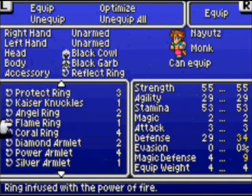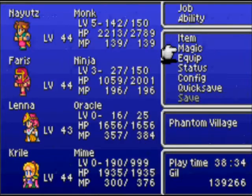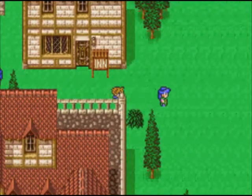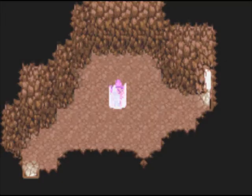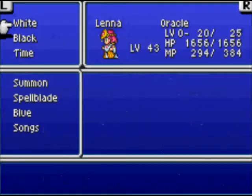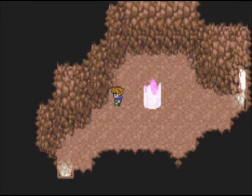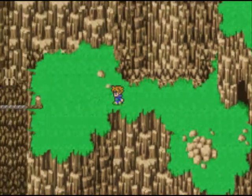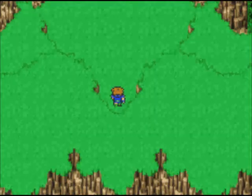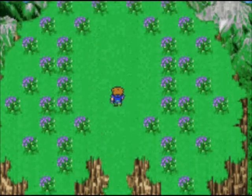Reflect Rings are good, but you should also buy some Angel Rings. Bahamut has Zombie Breath, and if you get zombified you're screwed unless you can Holy Water that person in time. After this we're gonna fight it, so I better ready my characters. Bahamut has no weakness — it's a heavy dragon monster, so you can't exploit it, unlike Leviathan which is weak to thunder. Just use your Rapid Fires, good healers, dual casting, and nice Time Magic and you're gonna win.